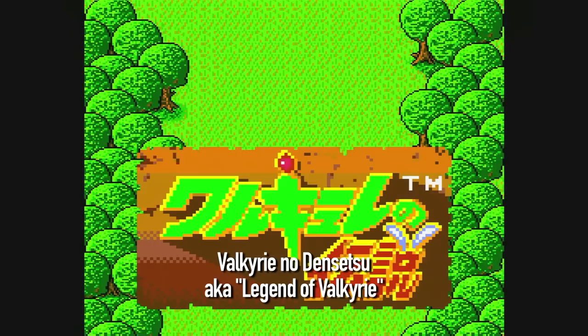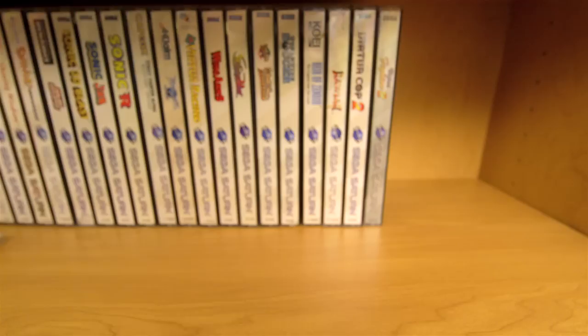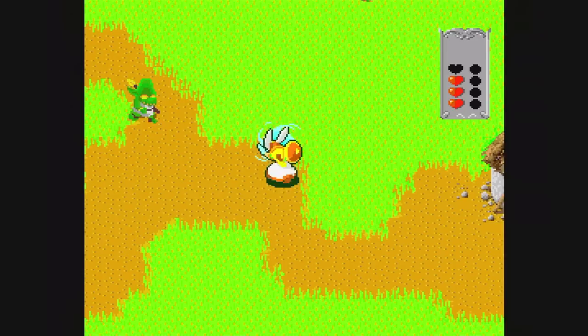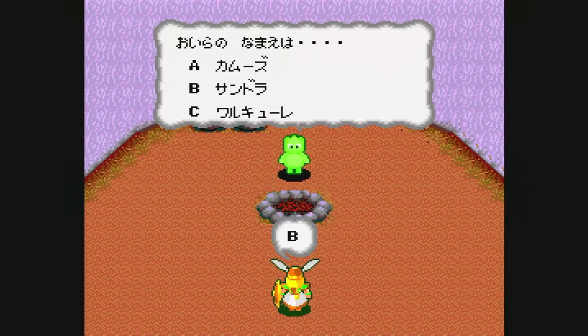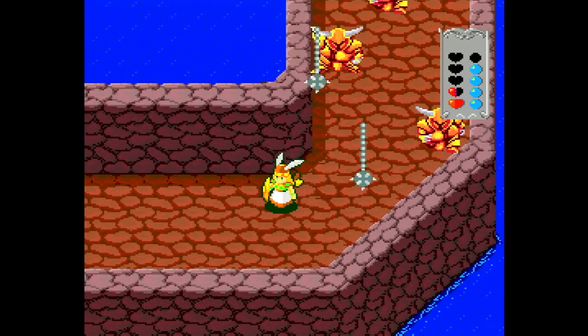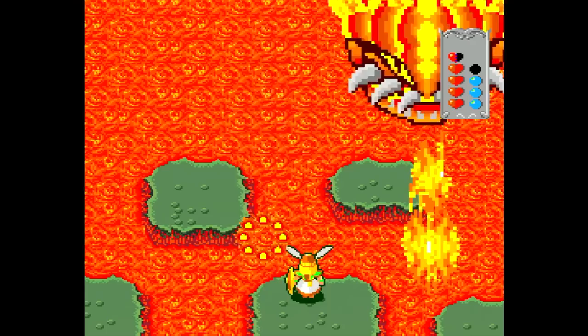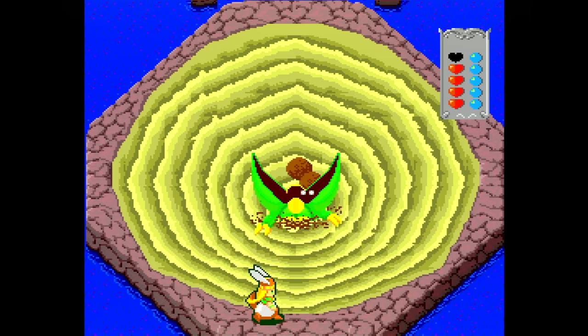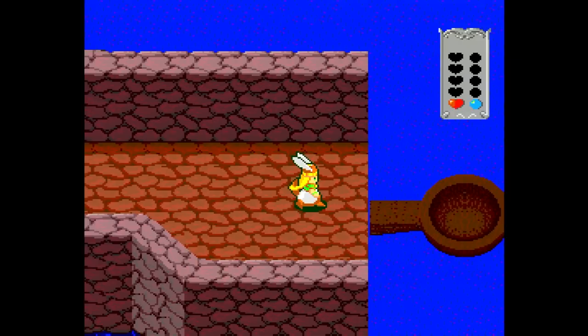Valkyrie no Densetsu is an action adventure game released in Japan by Namco. You play as a Valkyrie sent from Valhalla to save the country of Marvel Land. The game is played from an overhead view and your character can shoot in eight directions, which is nice, though diagonal shots are kind of tough to pull off. You make your way through each of the seven levels, killing everything in your path. You'll meet people along the way that give you items like a rainbow ball that fills your magic meter. Magic is easy to use — just hold the two button for a few seconds. The boss fights are fun and typically not too difficult. The game looks great and I like the art style. The music is really enjoyable and it only adds to the experience. Do try this one, you will like it!